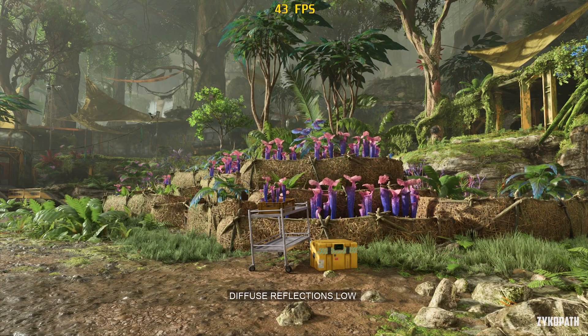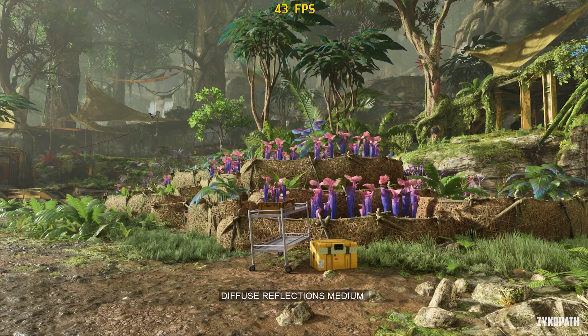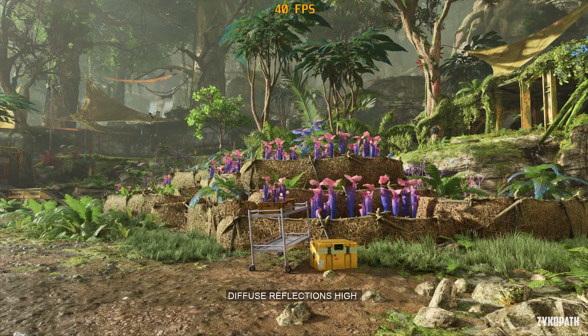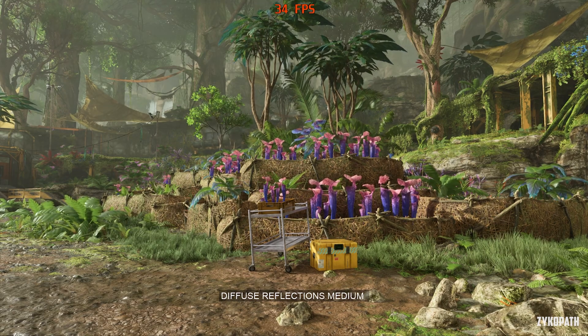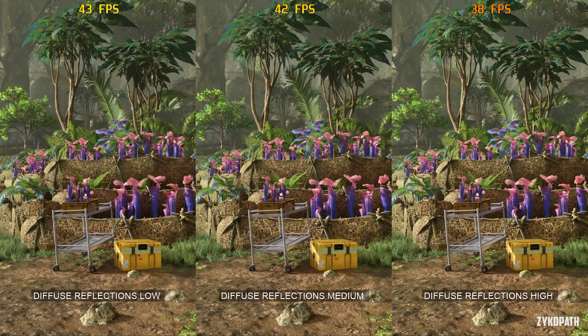Anyone would have a pretty hard time actually telling the difference between the diffuse reflection setting options. I'm still not quite sure how to explain the difference, so I will leave it up to you guys, but I'd recommend using medium or even low, as high definitely doesn't justify its performance impact.